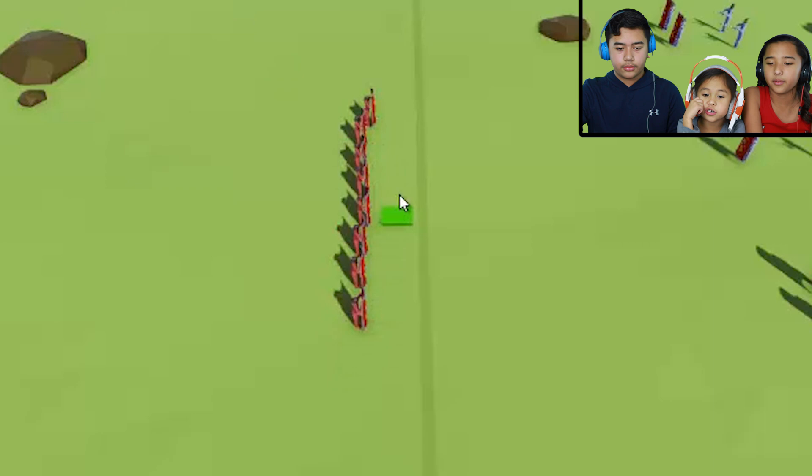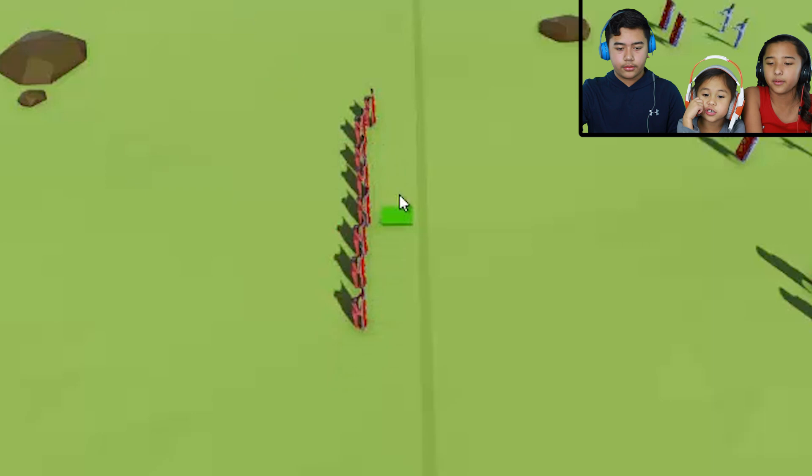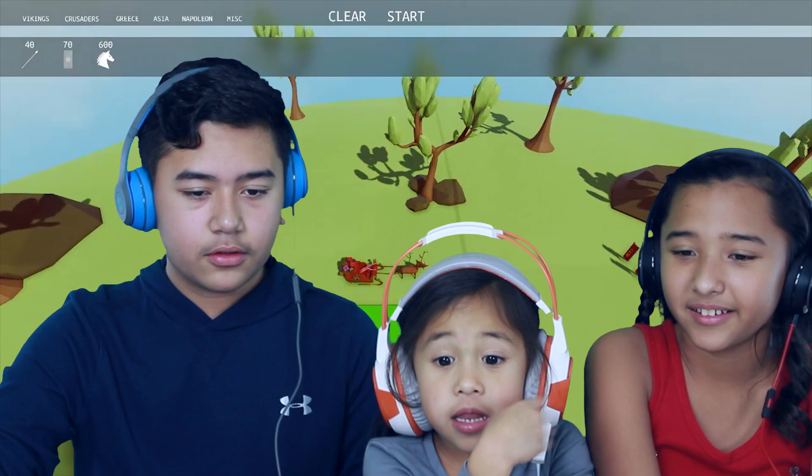Let's put some chariots. Just a little bit, one on that side. Hey, it looks like Santa's sleigh! I think it is Santa's sleigh — because that looks like a reindeer. Yeah, and there's presents in the back. Santa's coming!